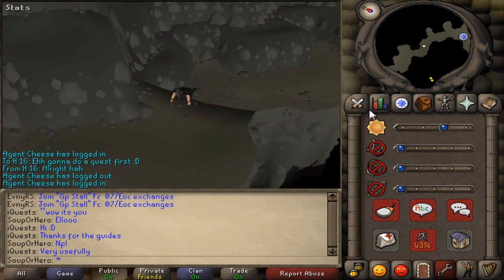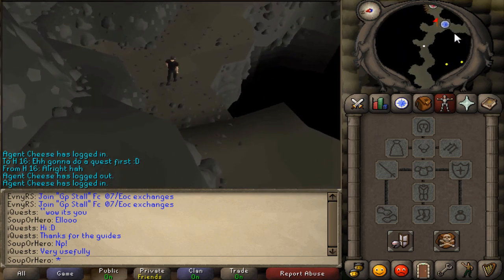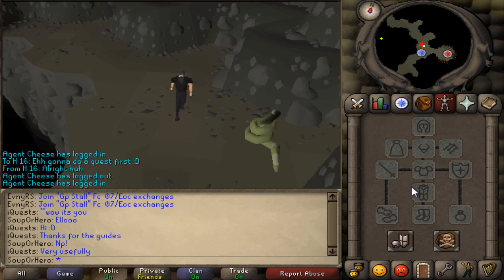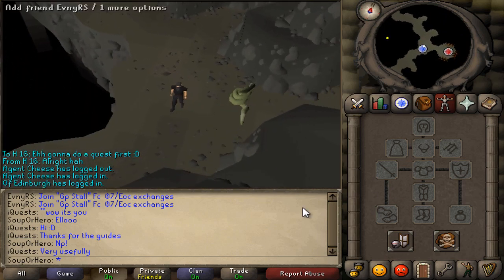You guys have to have your left and right hand free. And then you're gonna see a big snake here called Juna. I'm gonna show you guys how to get there through the Lumbridge Swamp.